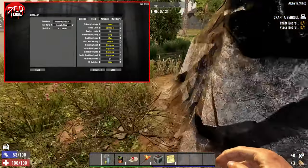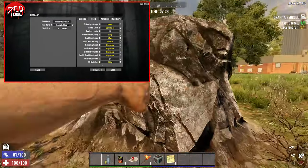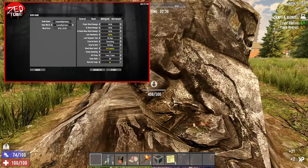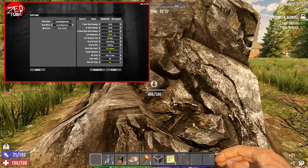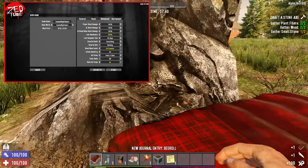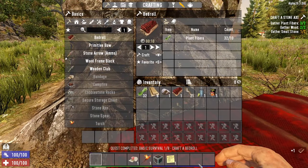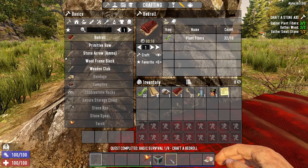The speed of the zombies is set to nightmare, and to make it slightly easier because we've only got 30-minute days, I've upped the XP to 200% and I've also upped the loot abundance up to 200%. So that's the basic settings — without further ado, let's get going.